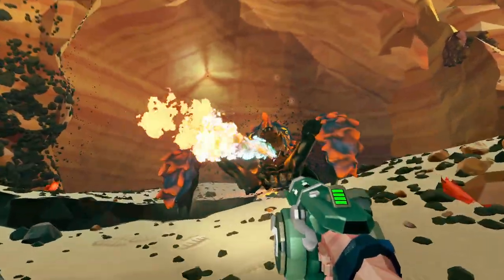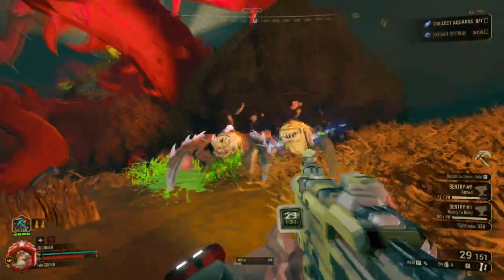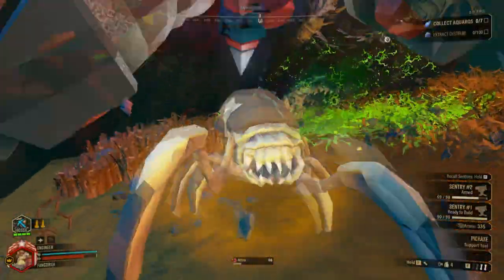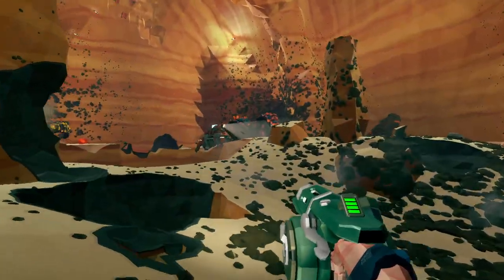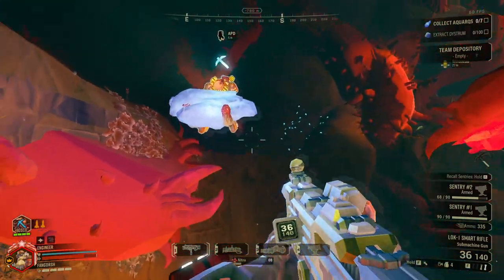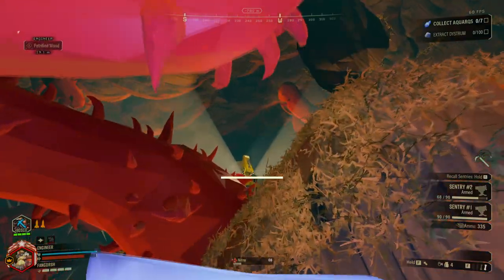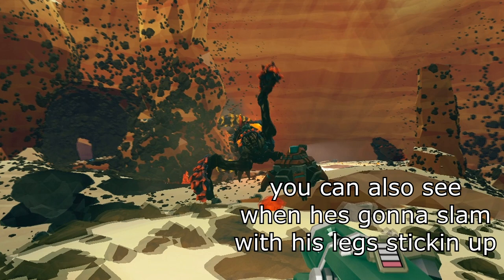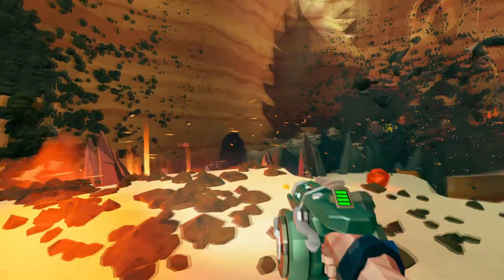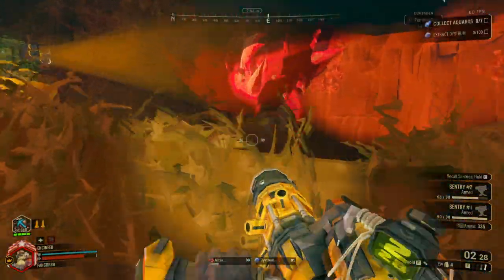As for Lacerator, he likes to get up close and personal, shooting flames at you. But when you're far away from Lacerator, he will shoot these rock-like projectiles at you that go through terrain. When you hear this sound cue, you'll know he's doing this attack. When he does this attack, he'll be shooting from his left side, then his right side, then down the middle. So from your perspective, it'll start from your right, then left, then middle.